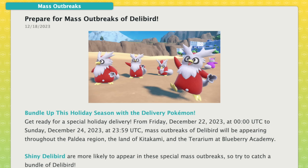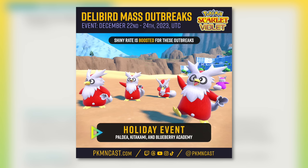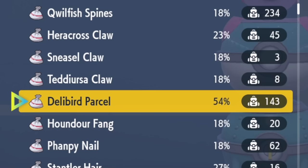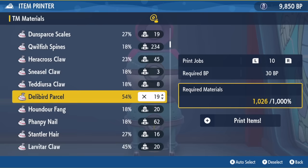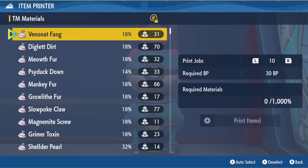The thing I actually want to talk about is this specific weekend: from December 22nd through December 24th, in all areas of the game — Paldea, Kitakami, and the Terrarium — there will be a mass outbreak event for Delibird. If we find Delibird on the list, Delibird offers 54% in the Item Printer, which means we would only need to get 19 Delibird ingredients to run the machine, compared to Happiny which has a higher percentage but requires about 15 Happiny Hearts.